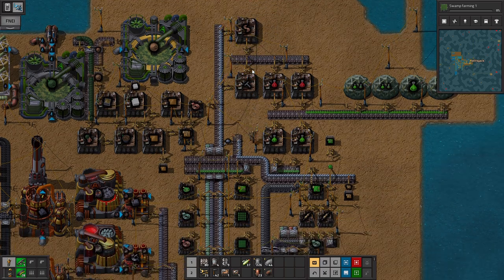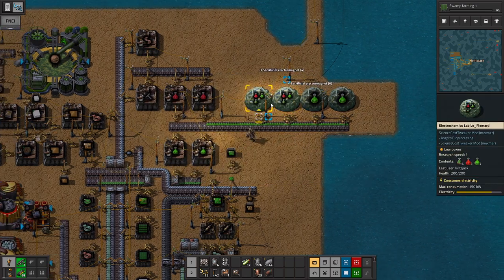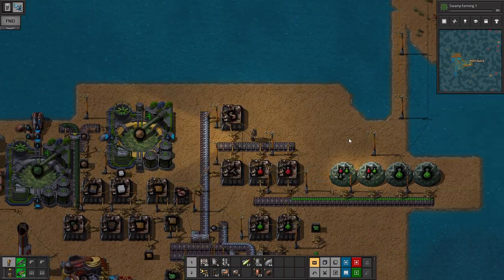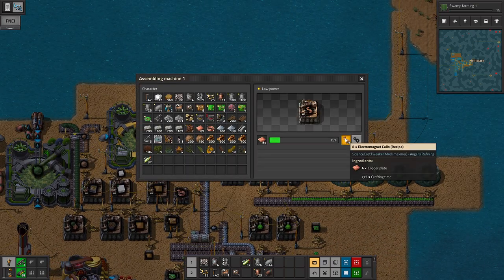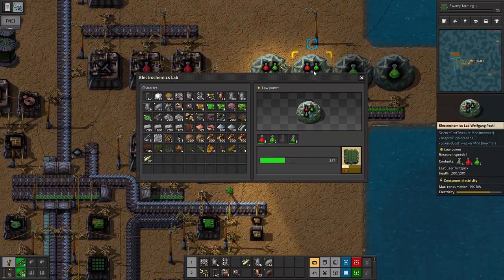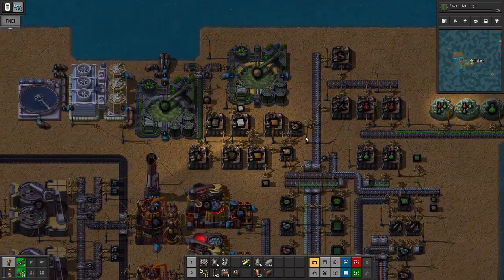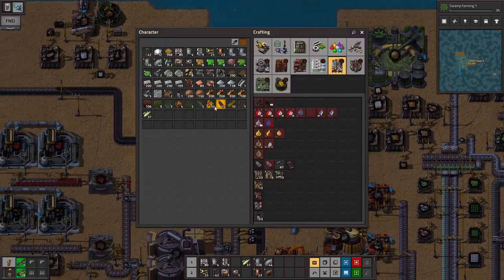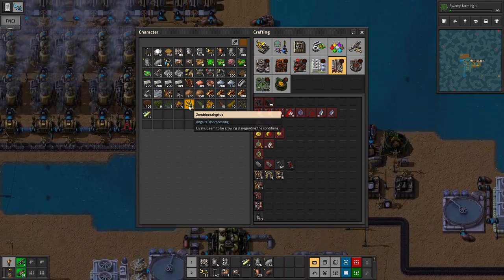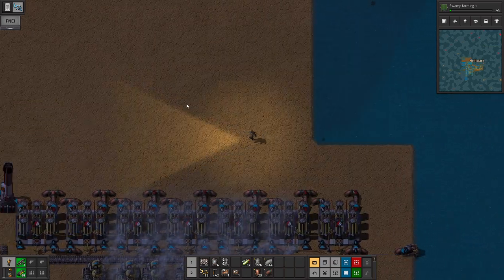Take all my copper — maybe not that much copper, I want some back. Oh yeah, that'll do it for a while. But that'll help. And then we can get the swamp farming online, which means we can then make the zombie-calyptus. Zombie-calyptus. E-calyptus. Zombie-ecalyptus? Is it zombie-calyptus? I don't know. But it makes beans.